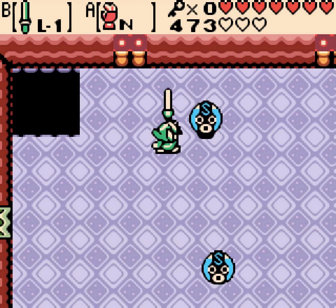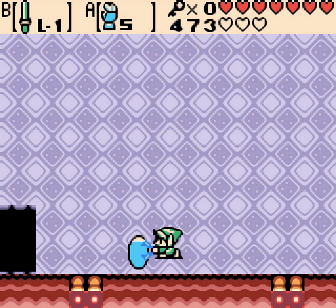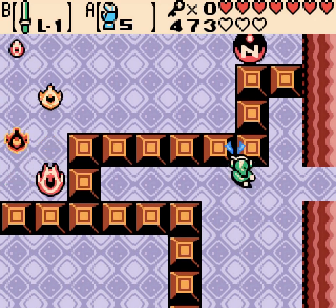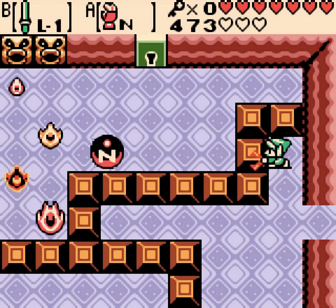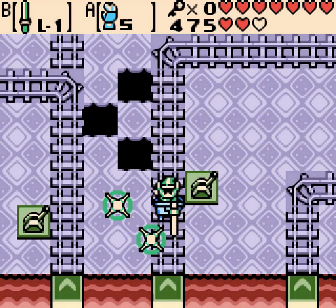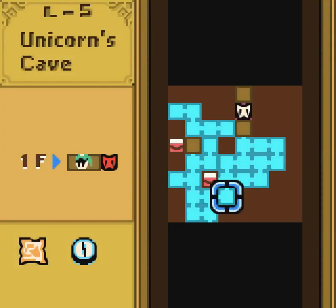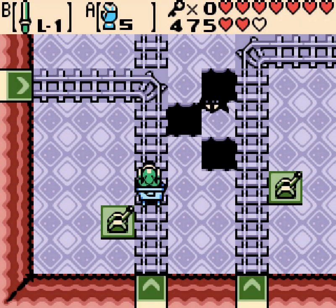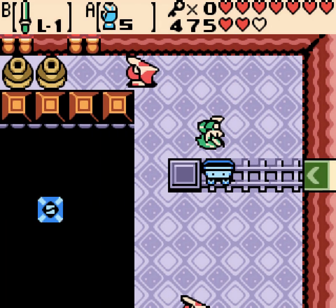I hate these things — they're pretty annoying. They don't turn up too often, at least. I think the thing I hate the most is they actively try to avoid you, which just makes fighting them tedious. Luckily, the ball stays where you left it. It's kind of like that ball in Eagle's Tower from Link's Awakening, except you have to carry it through the whole dungeon.